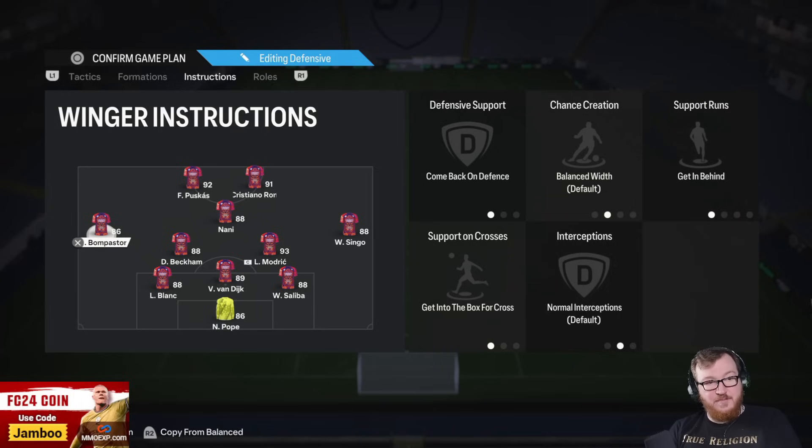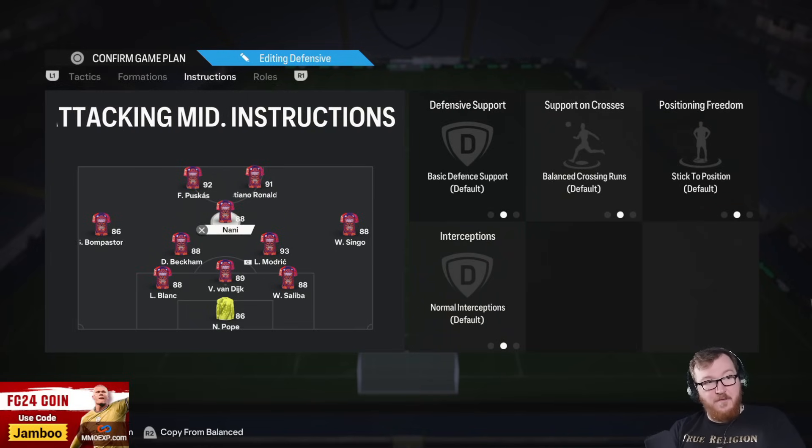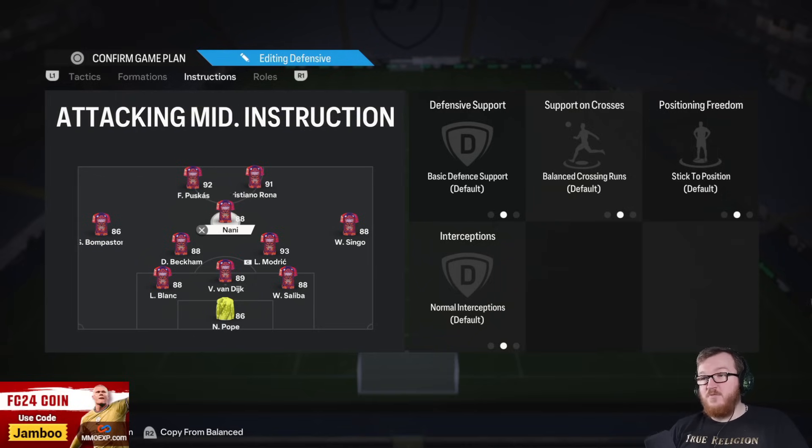For the two wide players: Come Back on Defense, Get in Behind, and Get into the Box for crosses. This makes them constantly go up and down — whether you're defending or attacking, you'll be covered. In this setup it's very well balanced, and I think you can genuinely use this and perform at a high level. Let me know if you enjoy it, please leave a like, let's try and hit 200 — catch you on the next one, subscribe if you're new.